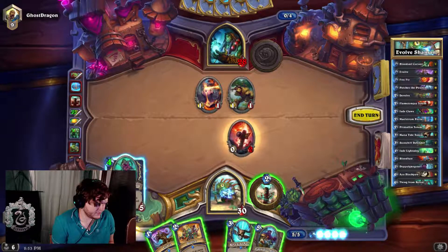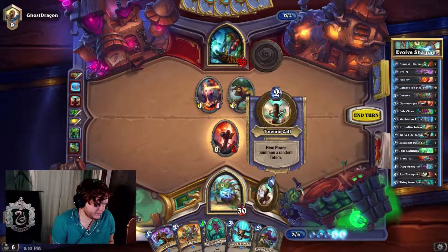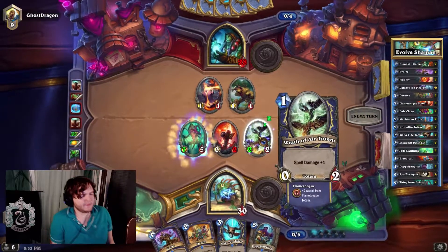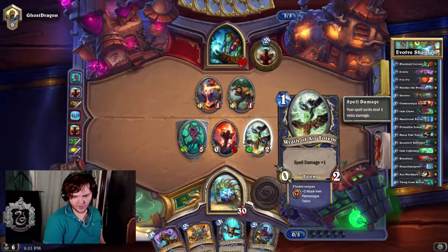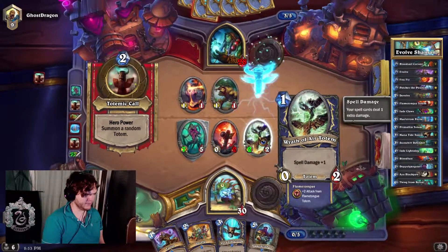Okay, I have combo next turn. I think I just go with hero power this for now, see what this gets me, keep my flame tongue alive. Next turn wipe his field and doppelganger evolve — and that should give me a very very solid lead on him.